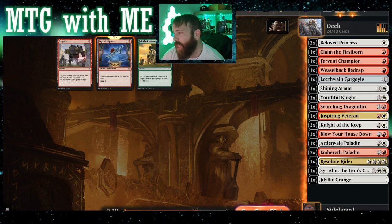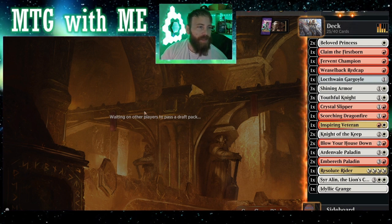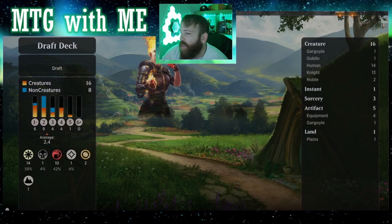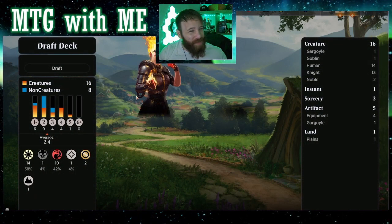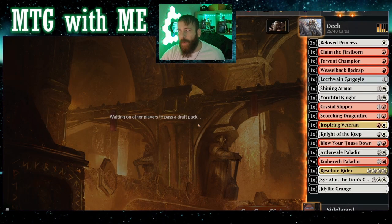Crystal Slipper — well, you came back around, so might as well. Nobody wants the slipper. Our curve is 2.4 — that is a fast curve. Sixteen creatures, eight to nine non-creatures — we're right where we need to be.